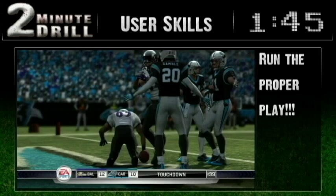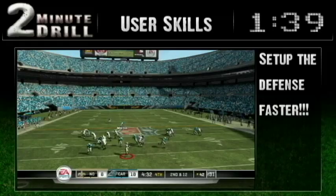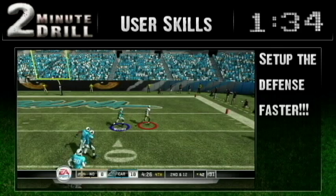Leaving your assignment to react to a receiver can be a bad mistake. But of all the mistakes to make, the phantom hit stick in the secondary is probably the worst. Nothing worse than setting up your defense and having your safety trip over the logo, resulting in a long score.